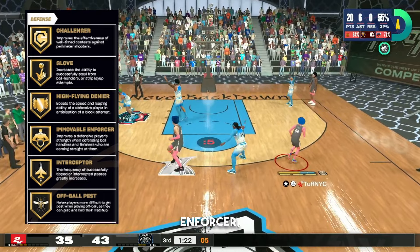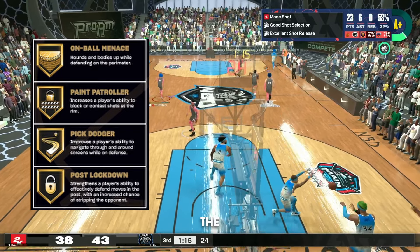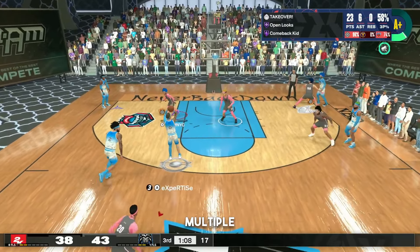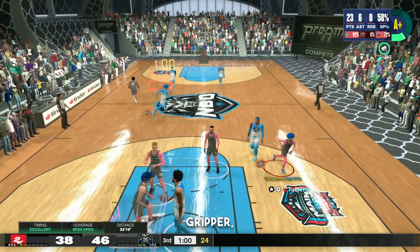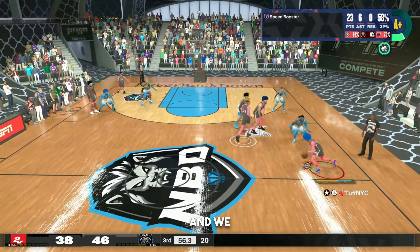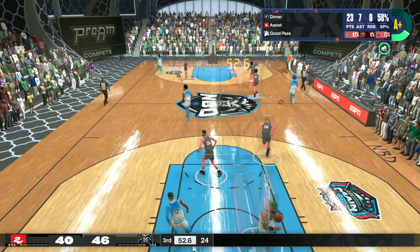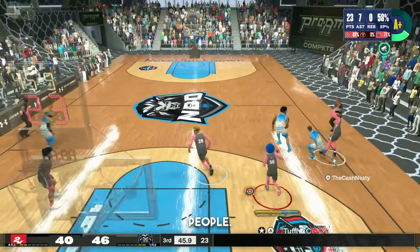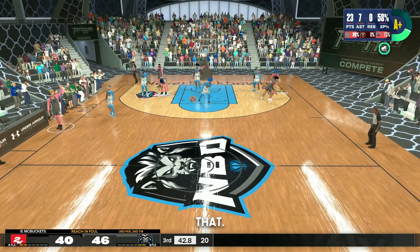You've got: Post Fate, Phenom, Post Powerhouse, Post Up Poet, Posterizer, Rise Up, Box Out Beast, Rebound Chaser, Challenger, Glove, High Flying, Denier — that's chased down — Immovable, Enforcer, Interceptor, Off Ball Pest, On Ball Menace, Paint Patroller, Pick Dodger, and Post Lockdown. You don't have Right Stick Ripper or Clamps listed separately — Glove has Right Stick Ripper built in, and On Ball Menace is Clamps. They combined multiple 2K24 badges into one, so you don't have to grind them separately. That's a W.